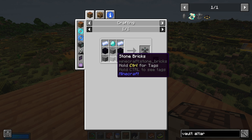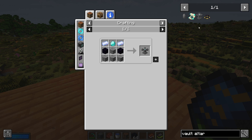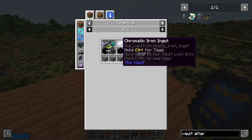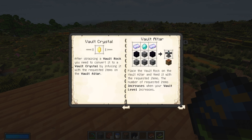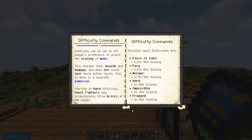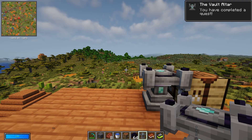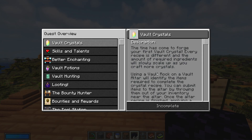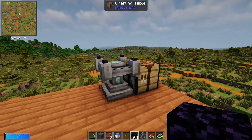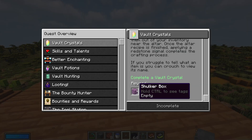The next step is to make a vault altar, which is what we needed the diamonds and obsidian for. We can also turn some stone into stone bricks for the recipe. There's a cool feature where holding control while hovering over an item mentioned in the vault hunters book will pull up information about it. I recommend going through the vault hunters book, especially the getting started section — there are a lot of useful tips in there.